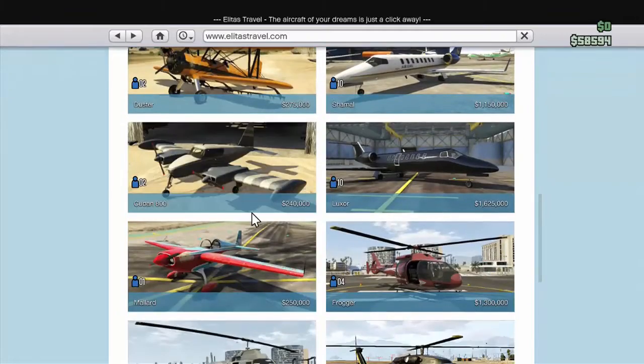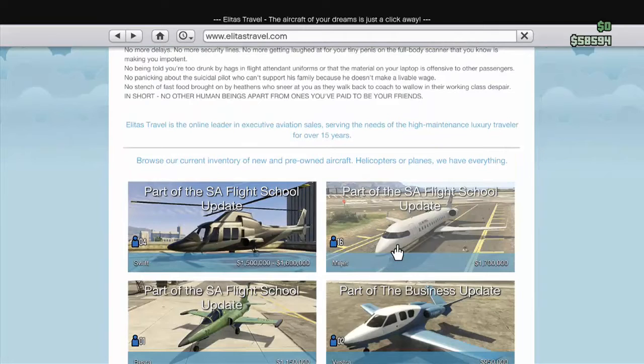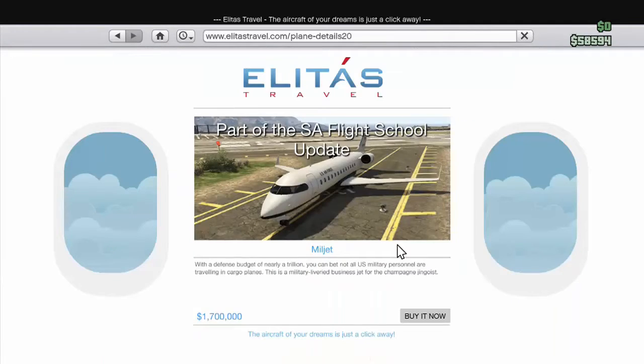You can go down and buy one of these helicopters or just get one from the airport. They also added another jumbo jet called the Mill Jet. It's a 16-person jet, so you can have 16 people in it, which is actually pretty cool. It's the first jumbo jet you can legitimately get in for GTA Online.